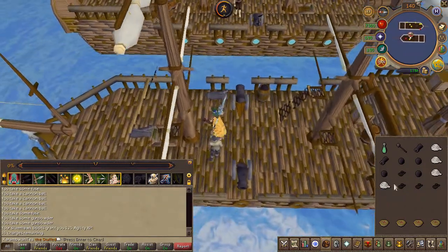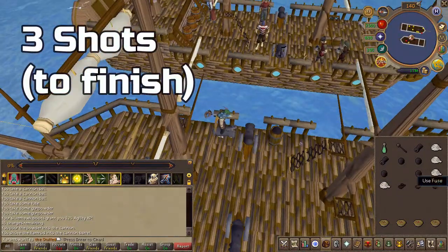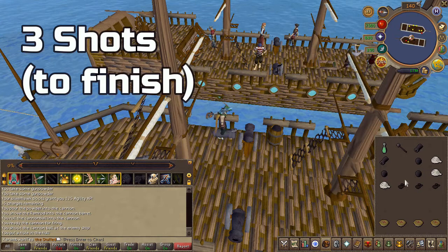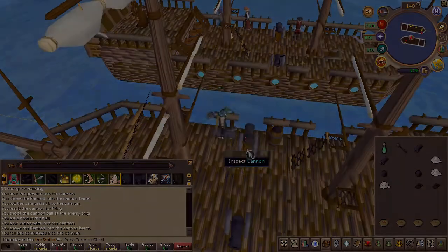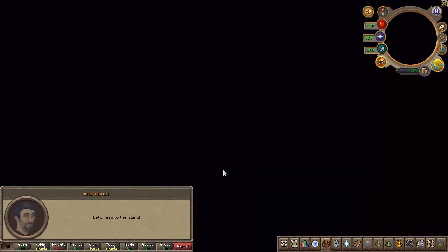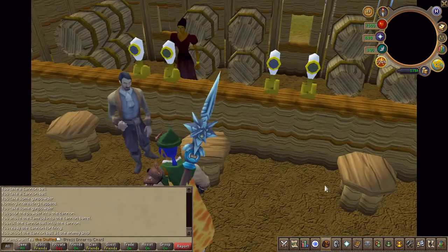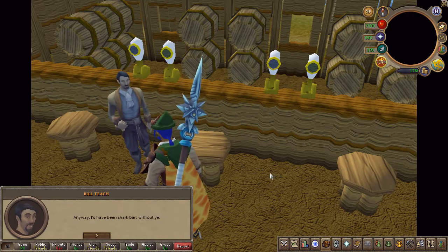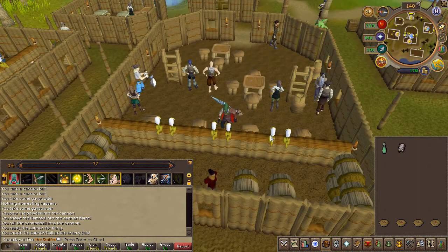Upon a successful hit it'll mention it in the chat log. Do this three times — it will definitely take a little bit of patience, but it's basically at the tail end of the quest already. I'll go ahead and skip to when I've hit my third successful hit. Upon the third successful hit you'll get a cutscene. Quest complete!